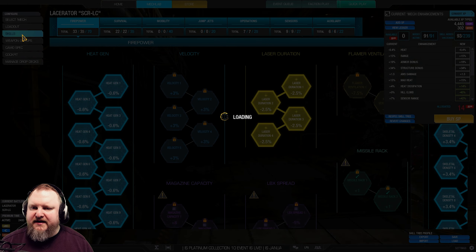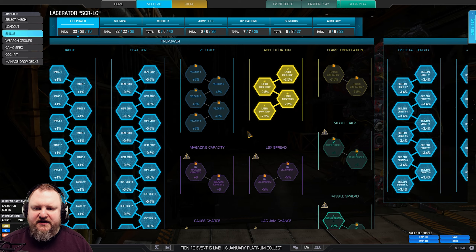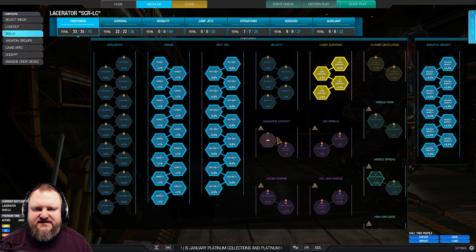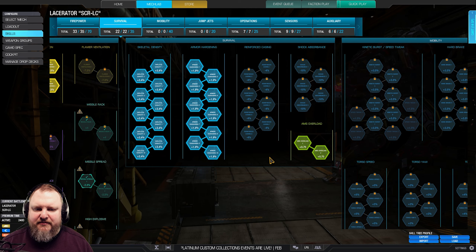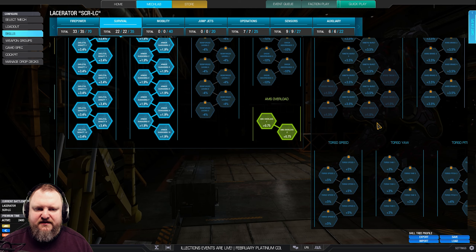56 damage Alpha. For the skill tree, just pause the video if you want to have a look in more detail. It's fairly straightforward: range, heat gen, laser duration, schedule density. We have arm hardening — two points — AMS overload, rather important.